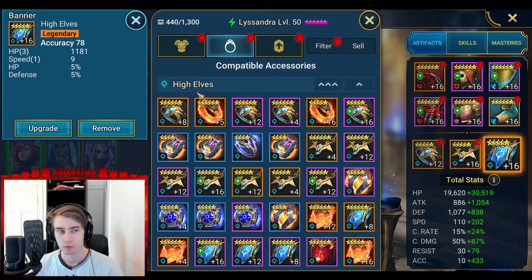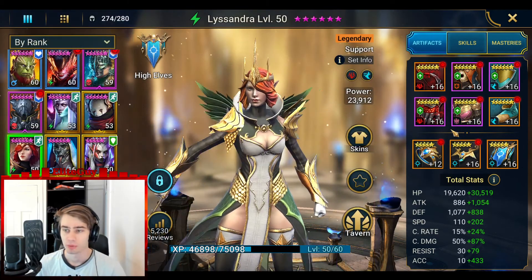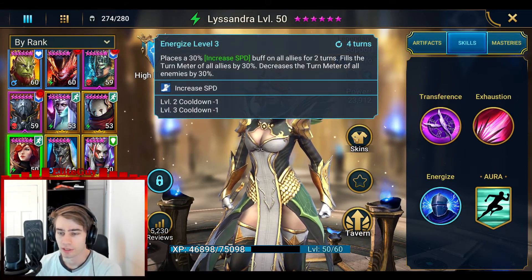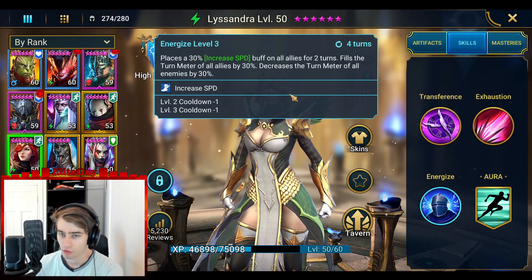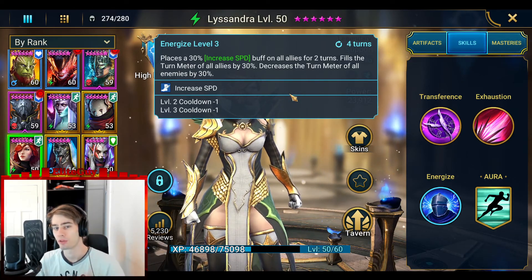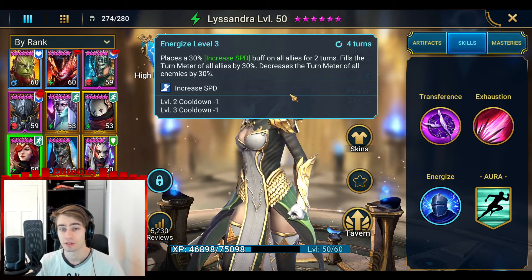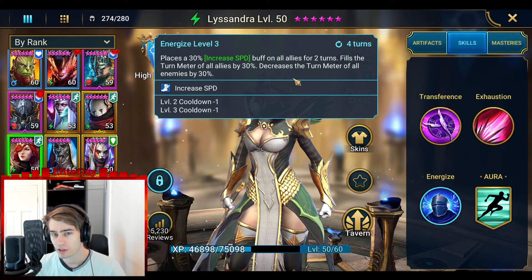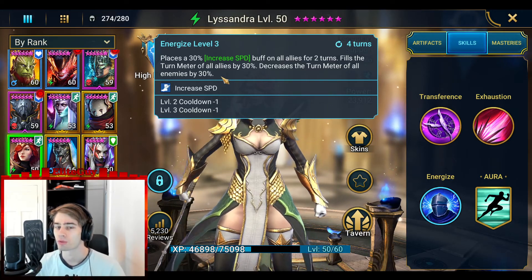I can use a banner with accuracy and speed — not the best one I have, but yeah. So Lissandra, what is she about? Mostly this ability right here: increase speed on your own champions, fill your turn meter by 30%, and decrease enemies' turn meter by 30%. This last thing — decrease the turn meter of all enemies — that requires accuracy.